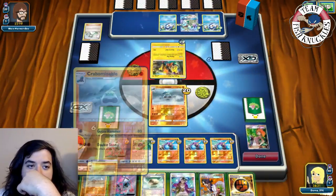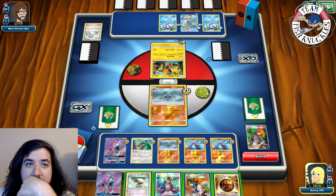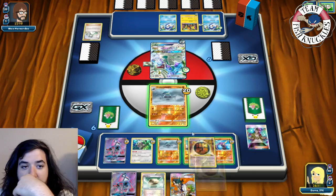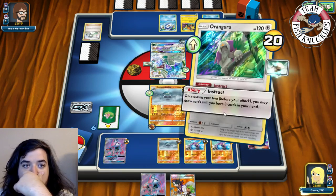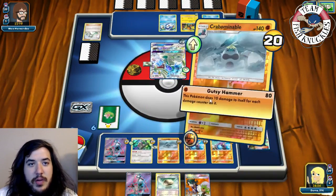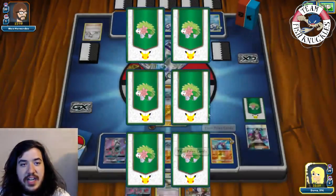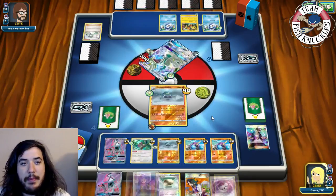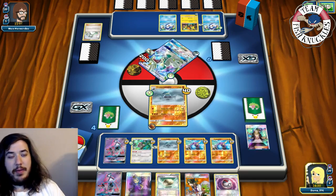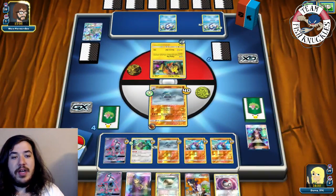We Guzma up the Drampa, put Strong Energy and Float Stone on Oranguru for Instruct. Gutsy Hammer for 200 damage taking the knockout! We hit ourselves for 20 which was a concern, but we take two prizes, getting an Acerola and a Timer Ball. The Acerola could be really useful next turn because Flying Flip will put 60 damage on us - we can Acerola to heal the Crowbombable and send up a new one.